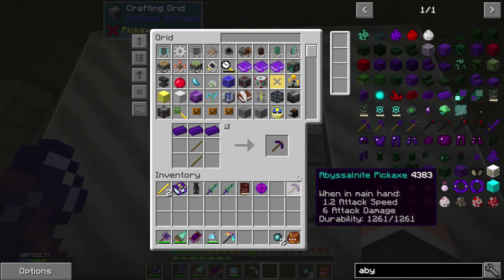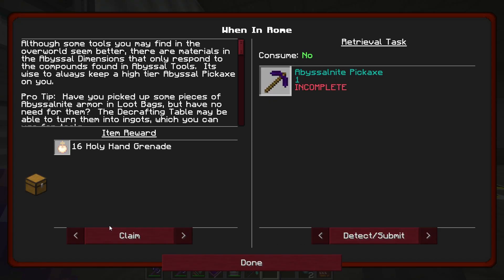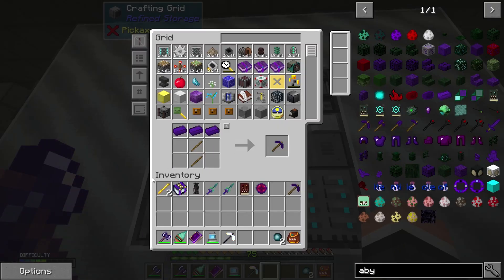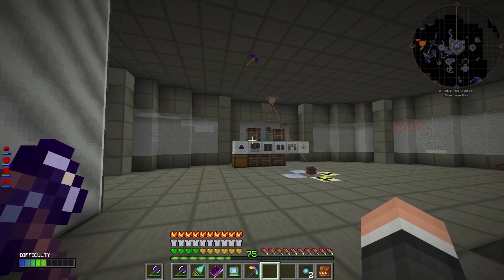I'm not going to worry about that though because I can make the pickaxe — I have the ingots. Grab that, do that and that. There you go — detect, claim, boom. I'm going to throw these in there.